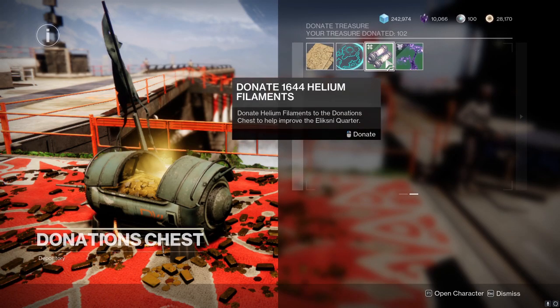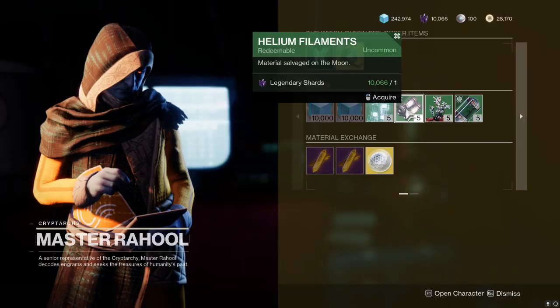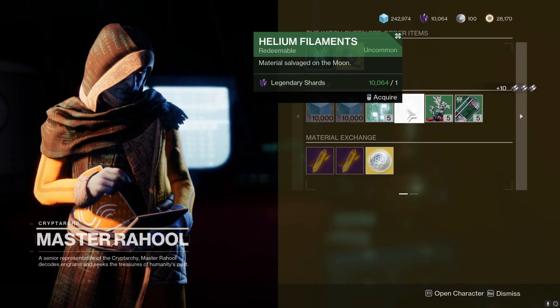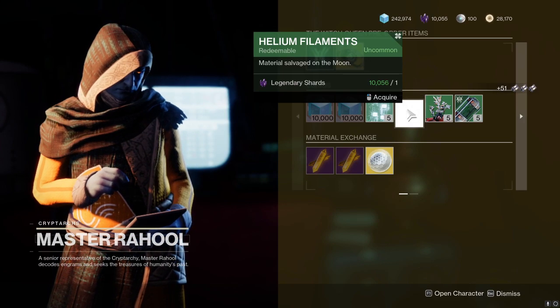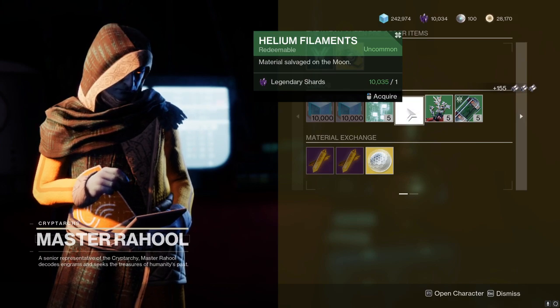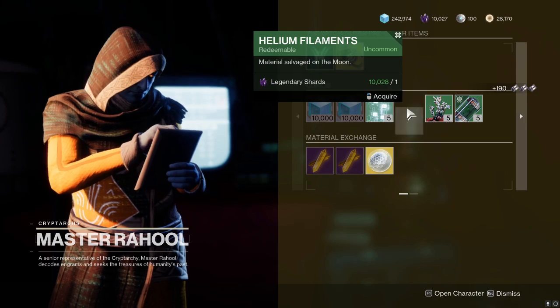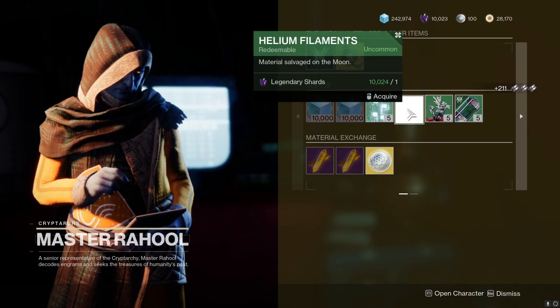Now if you still want the rewards but don't feel like playing, they did add this little node right here — the ability to donate actual planetary materials. You'll see that Rahul is selling some helium filaments at the moment. I'm not saying this is the best method because you do have to have at least some legendary shards stockpiled, but since planetary materials are going to be going away soon anyway, this is not a bad spot just to dump them for some free rewards.